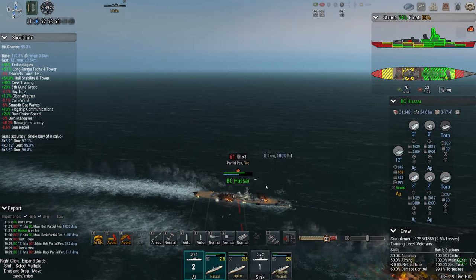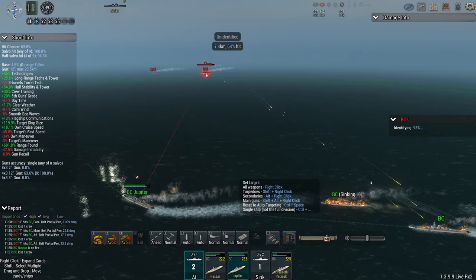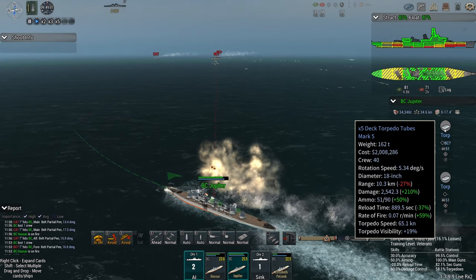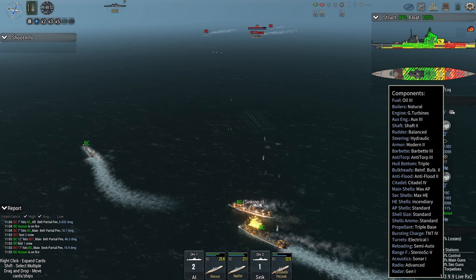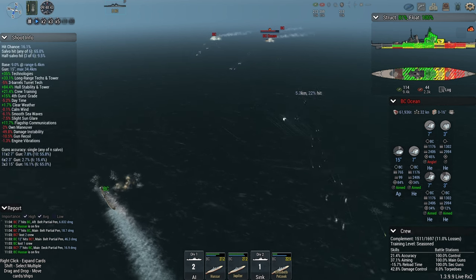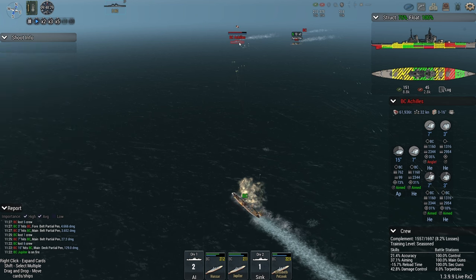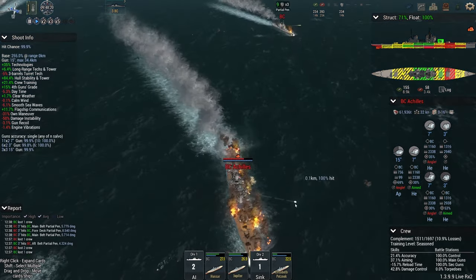Jupiter is working very hard — 5 fires set with 1 salvo. If the Hussar is able to join that fight, and she did launch torps, maybe they can knock out a full-health British battlecruiser. It would also help if Jupiter turned to port and sent her torpedoes; the launchers are ready. The British have Anti-Torp 3, triple hull bottom, reinforced bulkhead 2, and Anti-Flood 2, but they have many bulkheads — not maximum — which does leave them a little vulnerable. Jupiter might not live long enough to get those torps away.